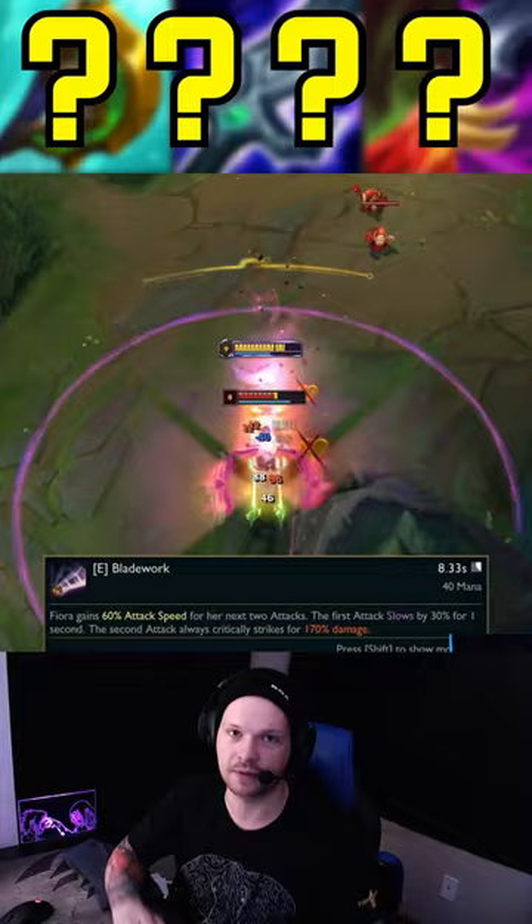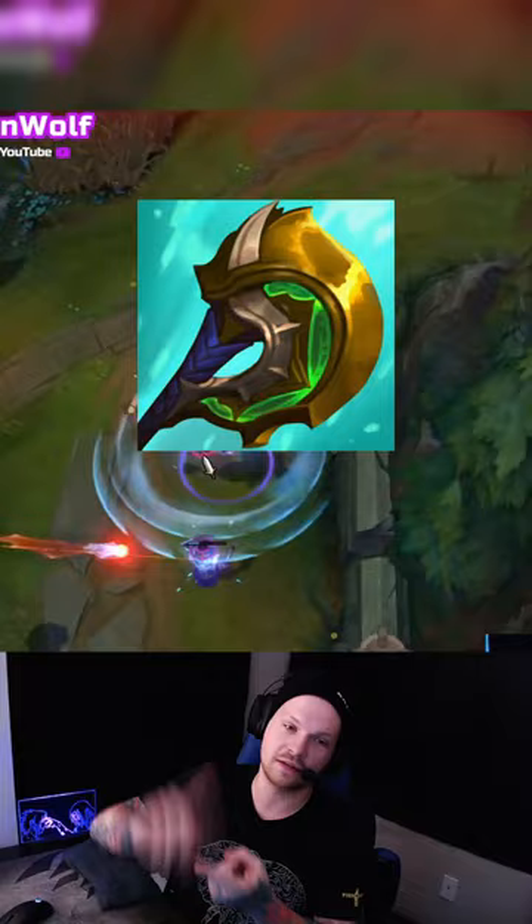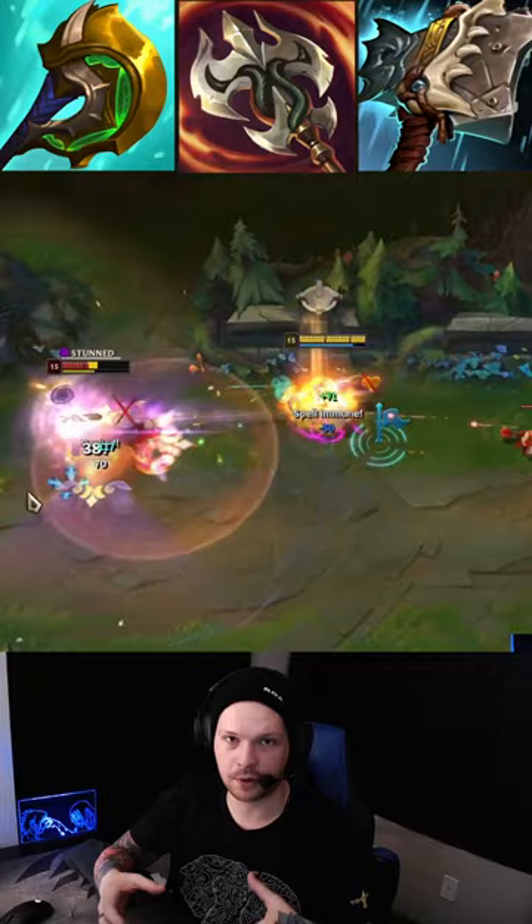These are my top three core builds for Fiora. The first one is going to be Divine, Ravenous, and Hullbreaker, which is a great overall build for split pushing, especially if your team has good wave clear.